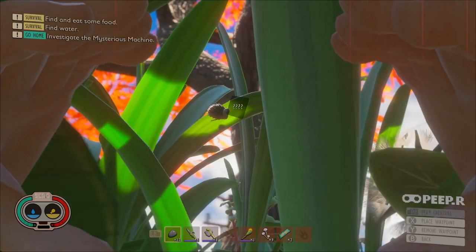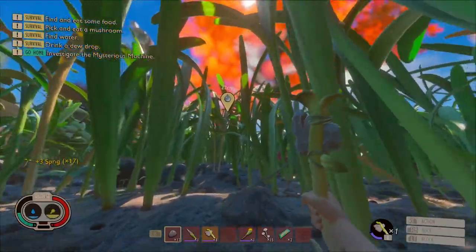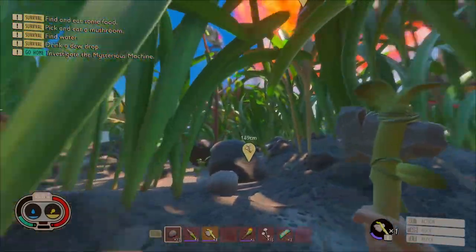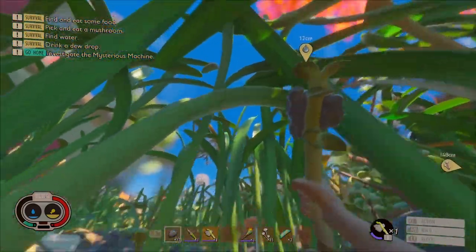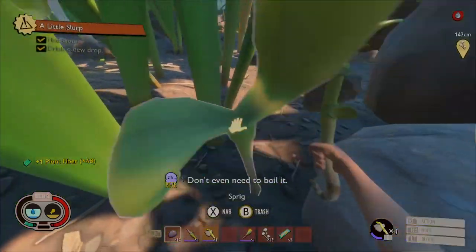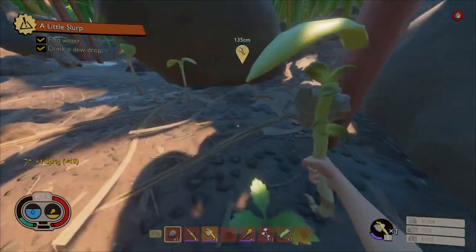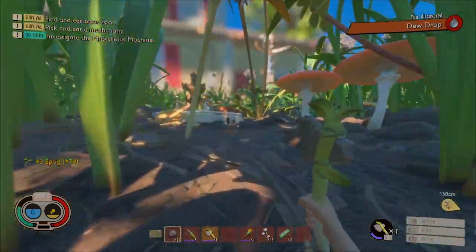I am struggling so hard right now. In the beginning, the game does give you markers for clean water and easy food like the mushrooms. You can see the water there. The best way I find to get it is to follow the grass blade it's on and give it a whack. You do sometimes have to chase it, but if the dew drop lands on the ground, it pops and you can't have it. You could also throw something or shoot an arrow at the dew to get it to fall.